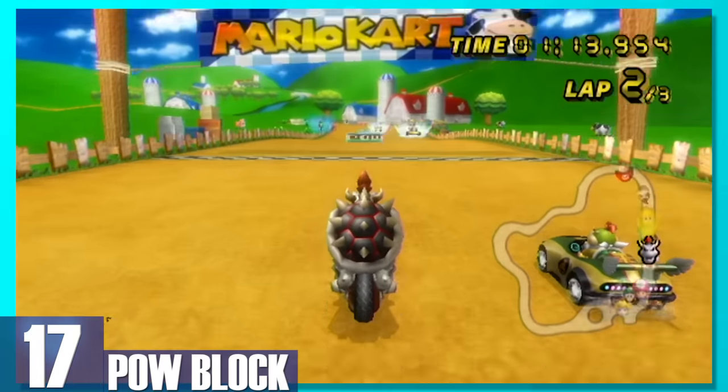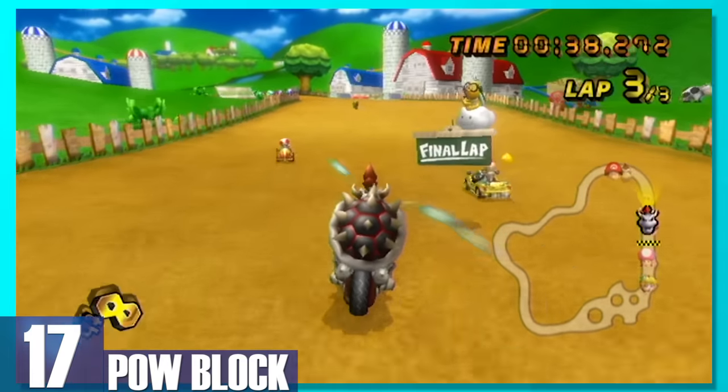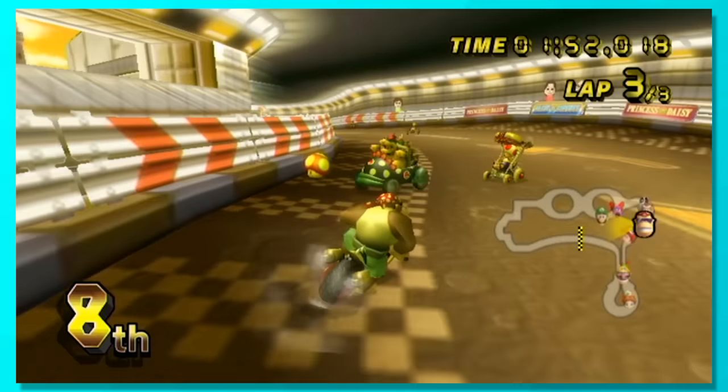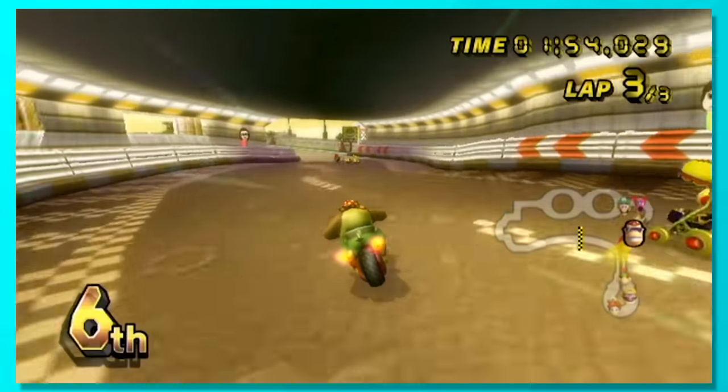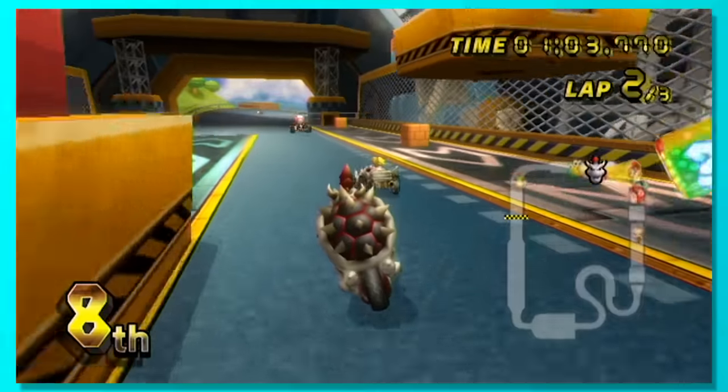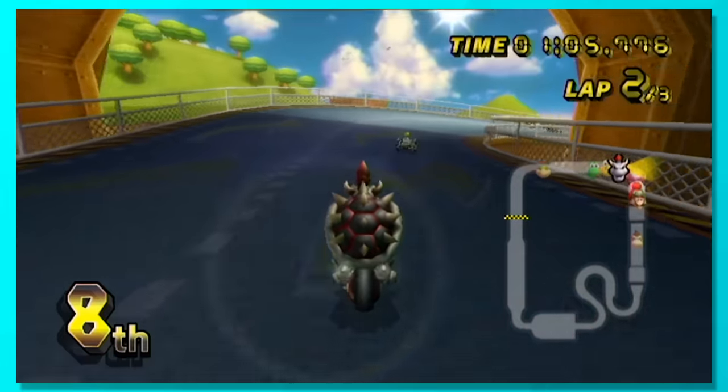17, Pow Block. This is one of the most strategic items in Mario Kart Wii. The Pow Block shows up on your screen, shrinks down like in the Mario Bros games, and its final strike forces every player in front of you to spin out and drop their item. That is, unless you know to shake the controller to prevent yourself from spinning out, which requires precise timing.